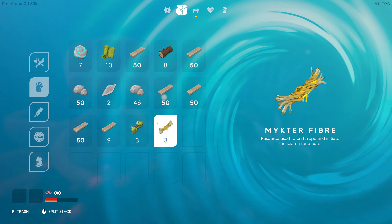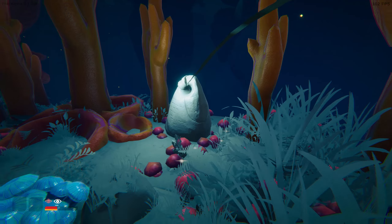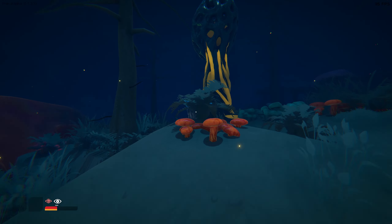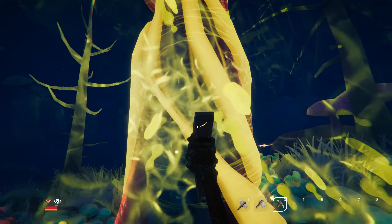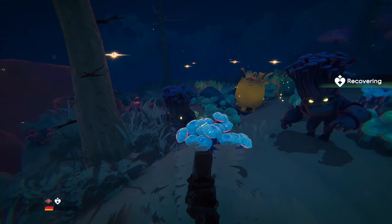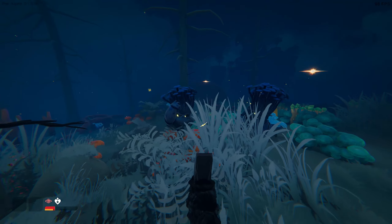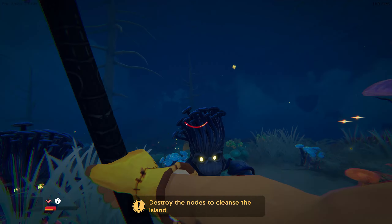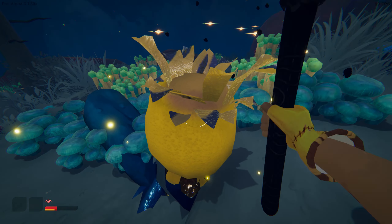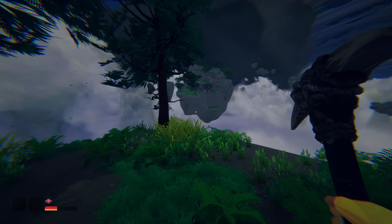Mectar Fiber — your source used to craft rope and initiate the search for a cure for... something. Learn something. Destroy the nodes — to cleanse the island. I'm scared. Can I actually die in the game? I hope I don't. Good. Plus two Fiber, good. Oh dude, we're cleansing! Nice.